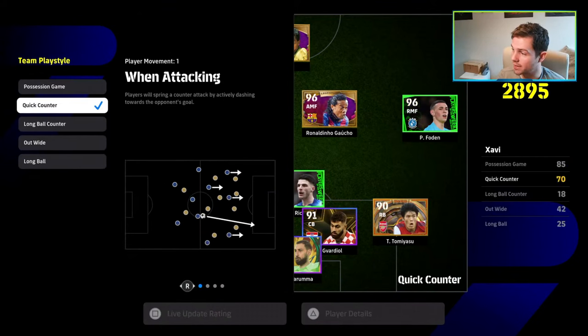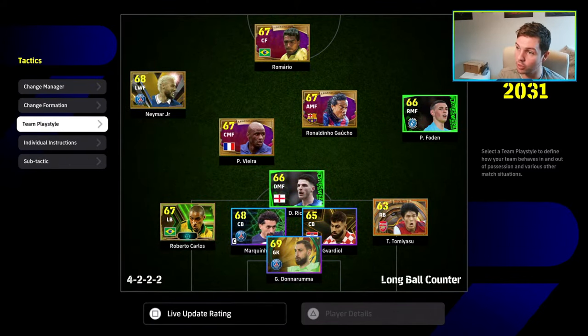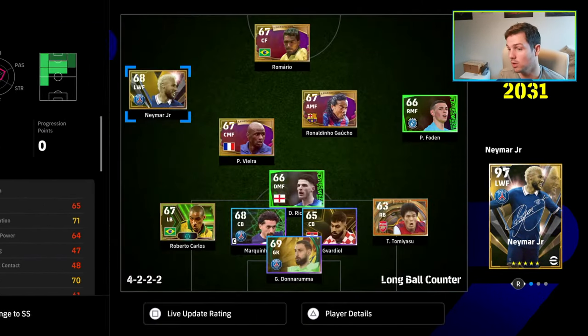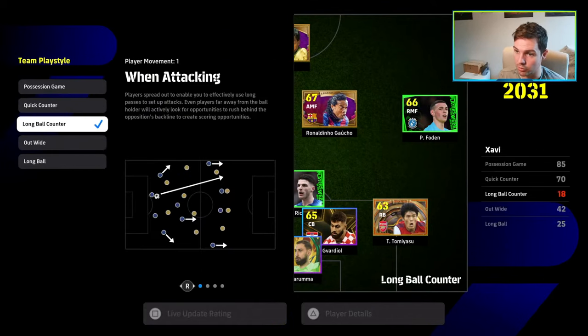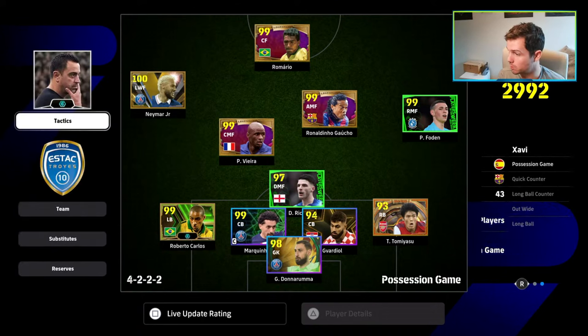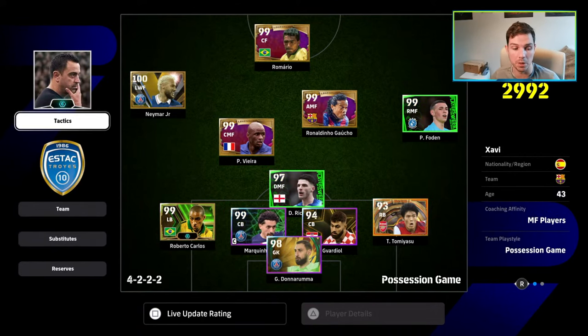When I change it to long ball counter, Romario drops to 67 overall. They'll still get the boost to ball control, but the rest of their stats are going to be taken down. So it has to be set to the team play style that Javi has — you can check that by looking at the team play style down the bottom right.